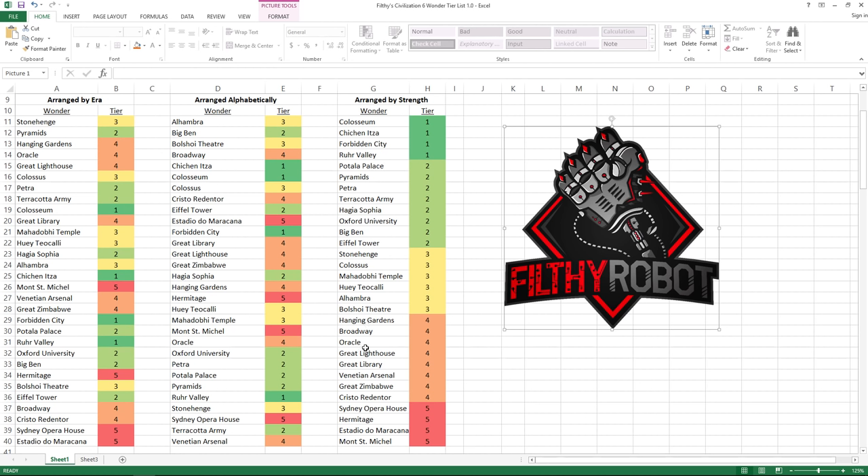Hanging Gardens, Broadway, Oracle, Great Lighthouse, Great Library, Venetian Arsenal, Great Zimbabwe, and Crystal Redentor are tier four.